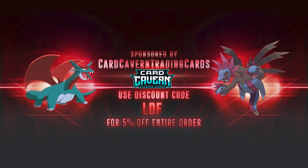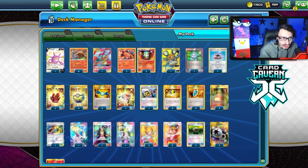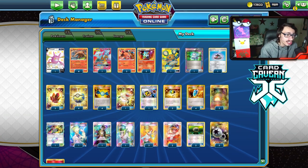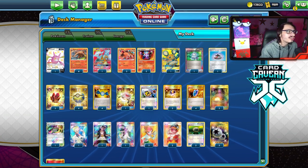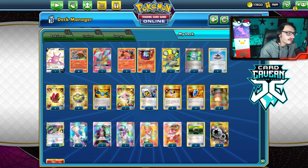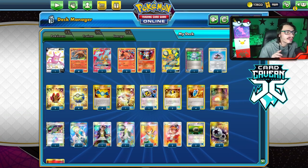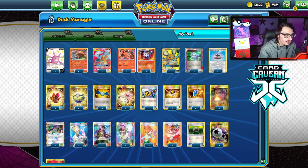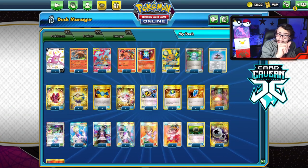Card Cavern sells codes online for the cheapest prices. If you're looking to get set codes like Fusion Strike, Celebrations, or Evolving Skies, get them over there. They also sell IRL Pokemon TCG singles. If you buy anything at Card Cavern, use my discount code CODELDF for a 5% discount on your order. Big shout out to Card Cavern — check them out and use CODELDF.